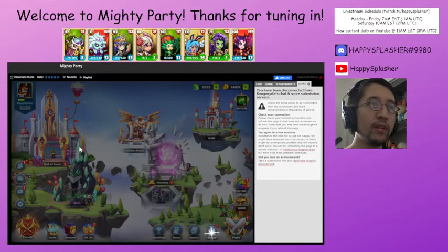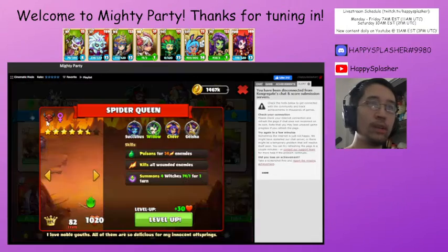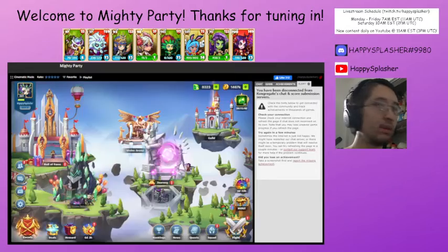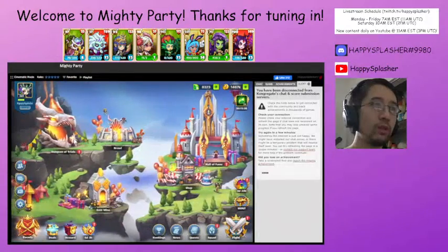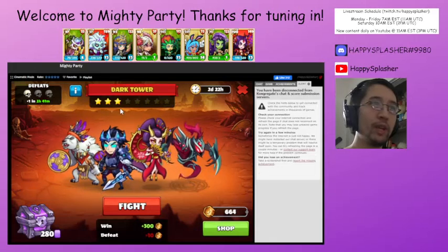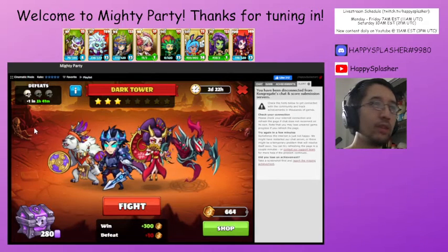Right now, we are taking a beating in Dark Tower because of how the league is set up. So we will switch back to spider and then use our greedy pet. We have to get 10 wins — each star is two wins and we have about two days to do so. If worse comes to worse, we'll use some extra attempts.